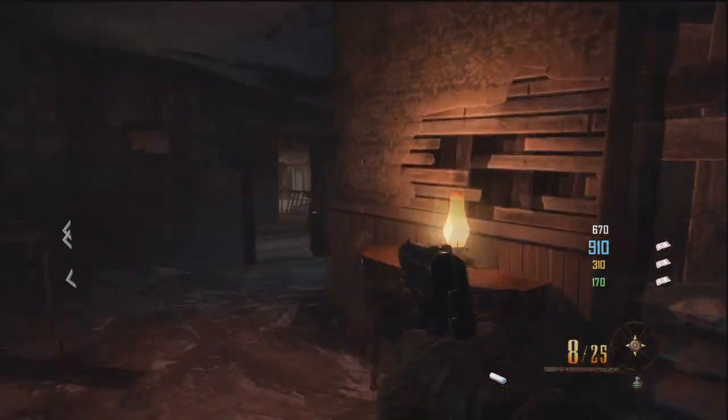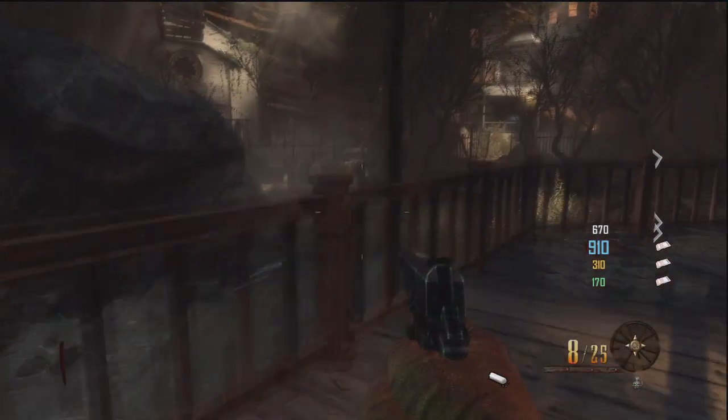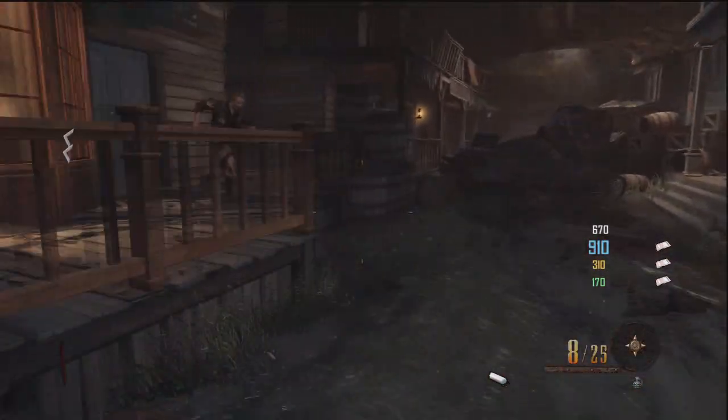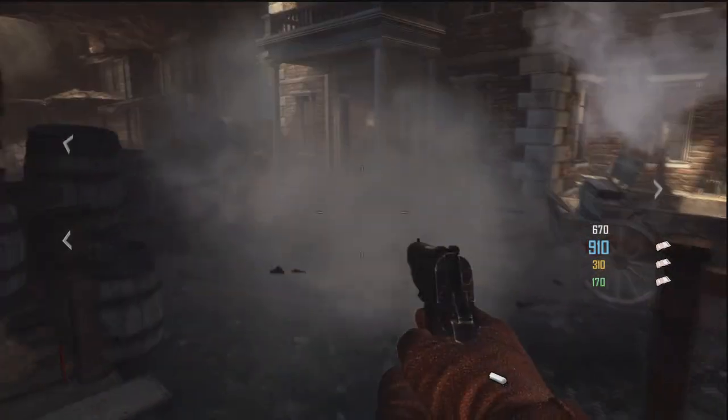What's up guys, really quick tutorial — this is how to get Flopper on the new map. You're gonna dive off of this little ledge here into the graveyard area. You see the green? It always works. You're gonna run off and then dive. Thanks for watching — this is a really short video but I'm gonna be bringing you guys more.